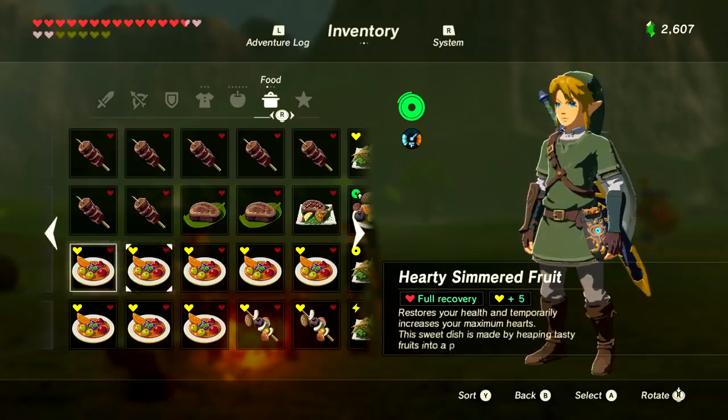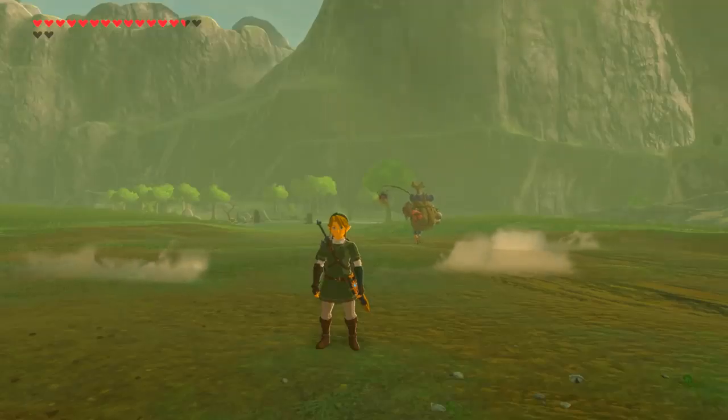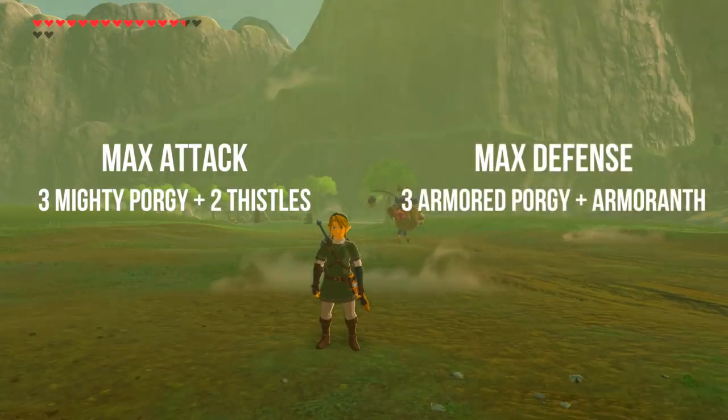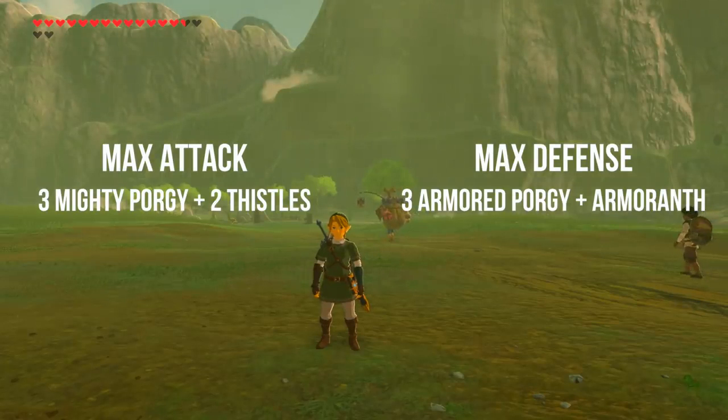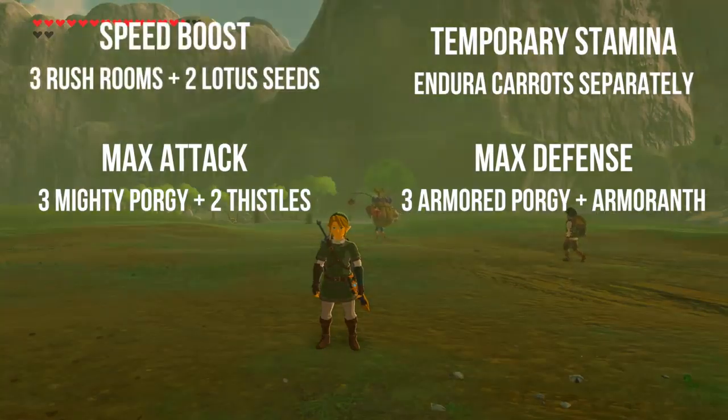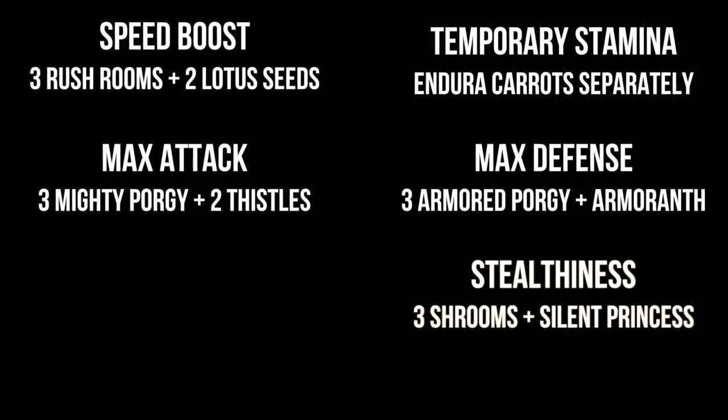To recap: for attack, cook three Mighty Porgies and fill the other two slots with Mighty Thistles for max duration. For defense, three Armored Porgies and two Armor Ants for duration — both fish can be found in the small pond island to the bottom right of the map, right of Eventide Island. For extra stamina, cook Endura Carrots and Shrooms separately as you find them. For speed, three Rush Rooms and two Lotus Seeds. For stealth, three Silent Shrooms or Stealth Fin Trout with a single Silent Princess.